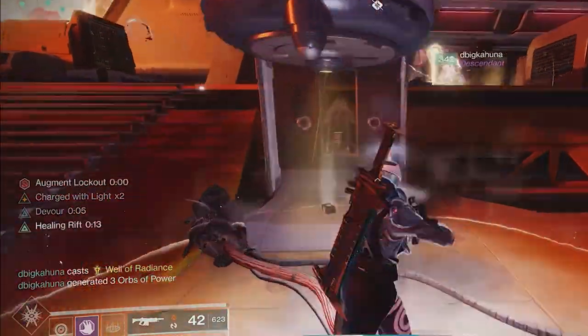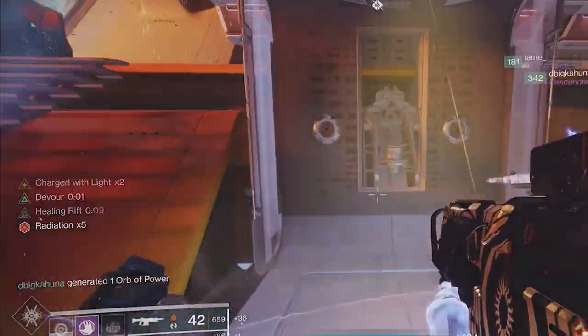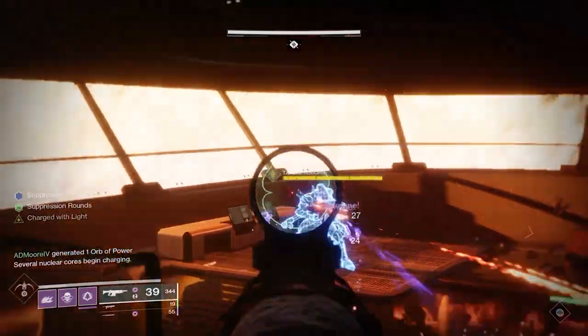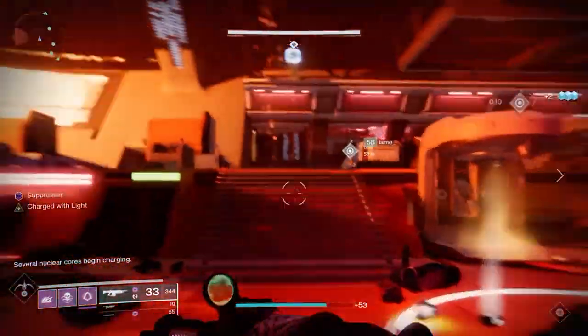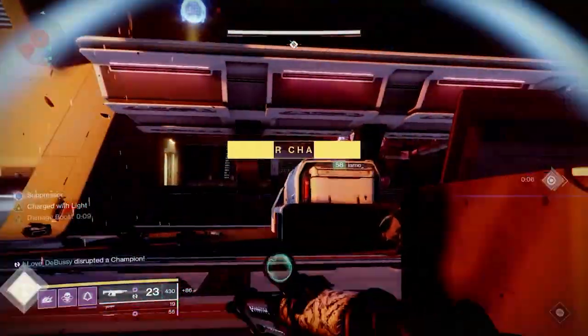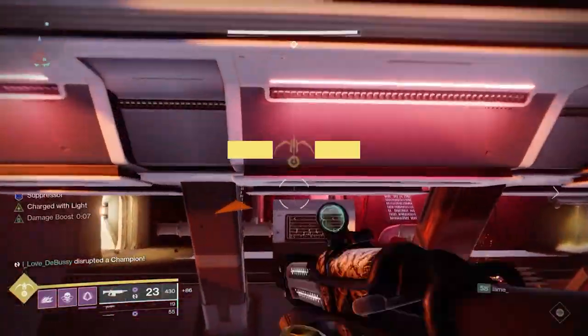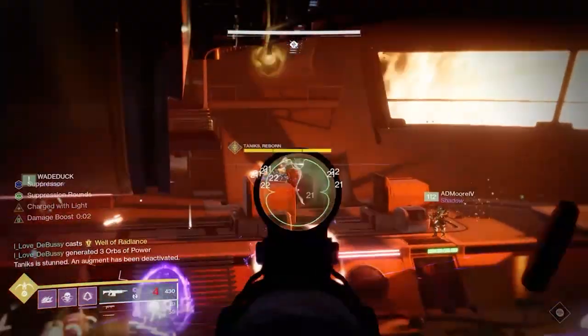You'll notice after the cores spawn that you can't put them in immediately. That's because you have to suppress Tanix first. To do this, you'll notice there are three locations where you can get under the security drones to shoot Tanix. Get on the security drone, shoot Tanix — that suppresses him. Once he's suppressed, the two people can put their cores in.